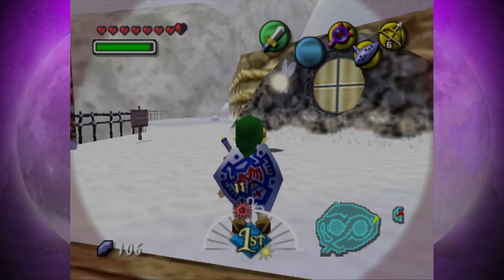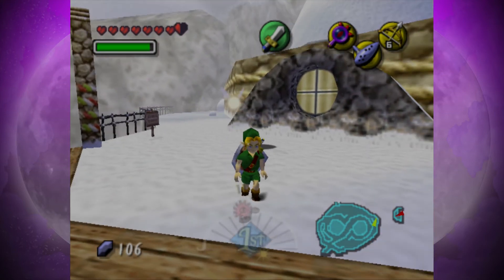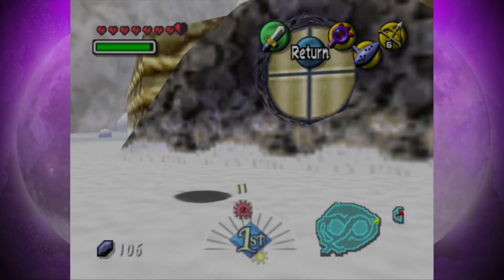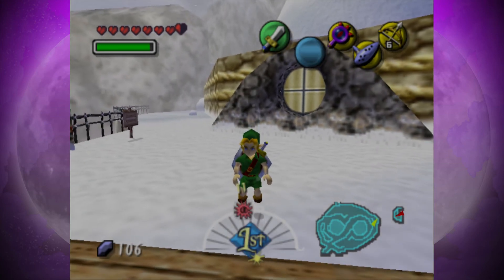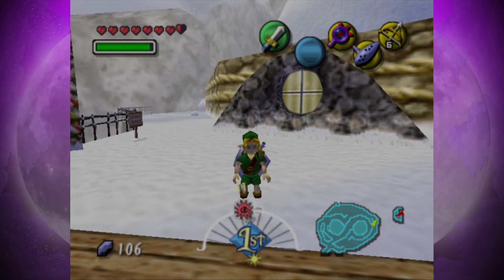What is this thing right here? We're gonna find out in the next episode of The Legend of Zelda Majora's Mask — we're gonna be finding out what the hell this shadow thing is right here. So take care guys, I hope you've enjoyed this episode, and I will see you in the next one as per usual.